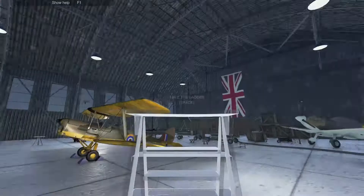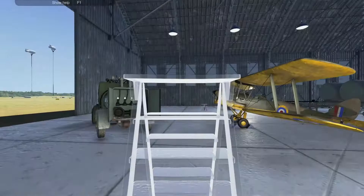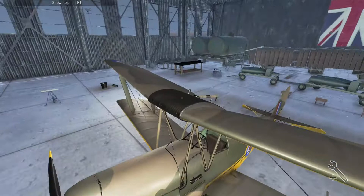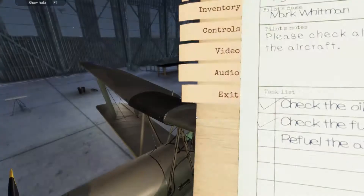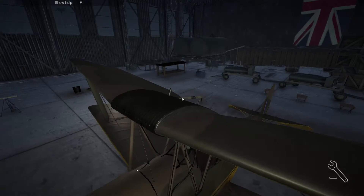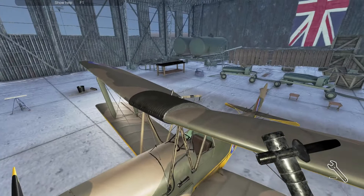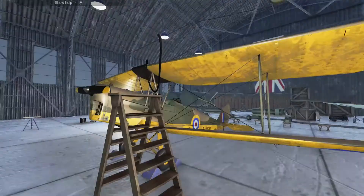Now we need to refuel the plane. I need a ladder. Let's put it up and climb on. The fuel cap, we're out. Now we have to refuel, and all the fuel is going into the wings. We have a van here to fuel. Take a hold and going up, climbing up. Can we enter? Yes, we can. Now we are ready to refuel.